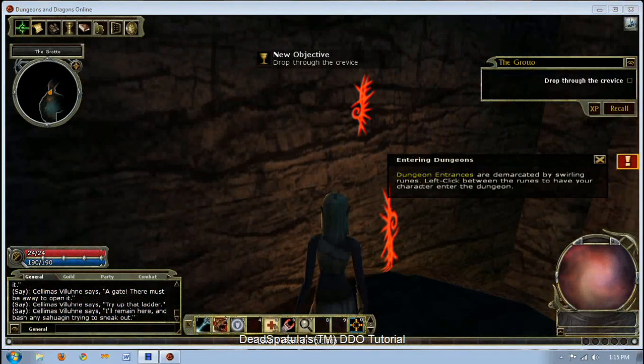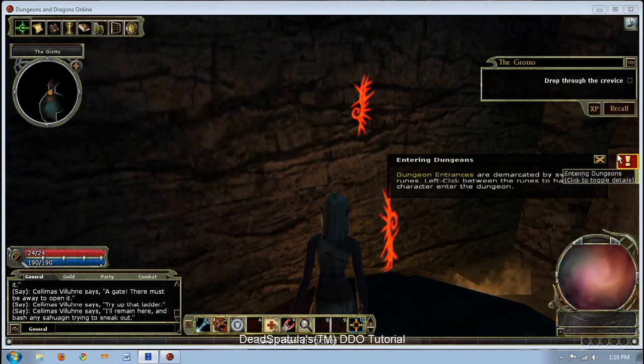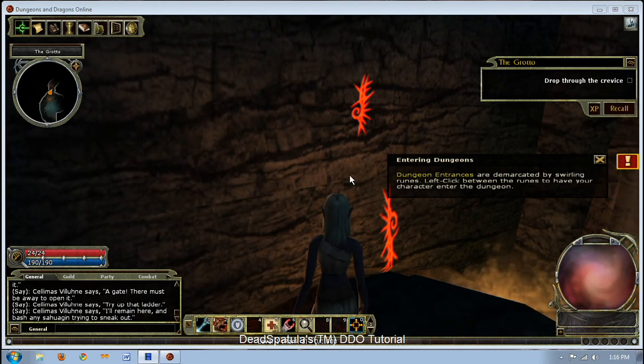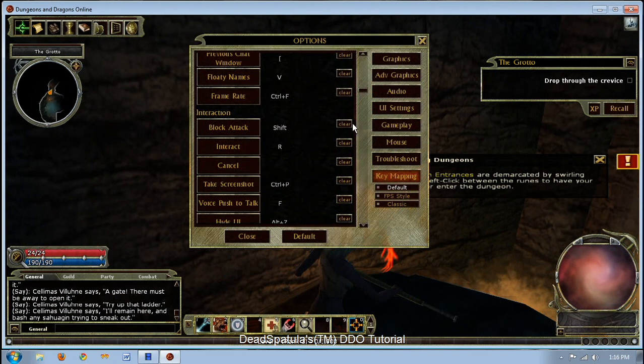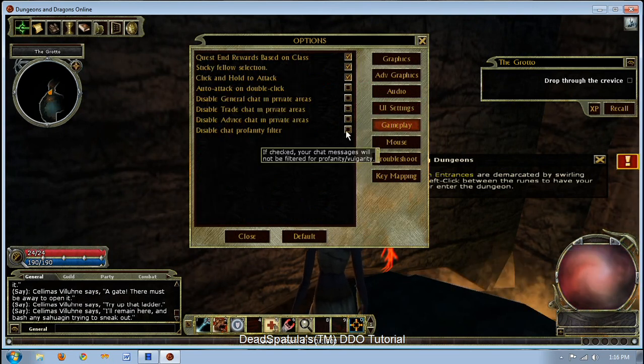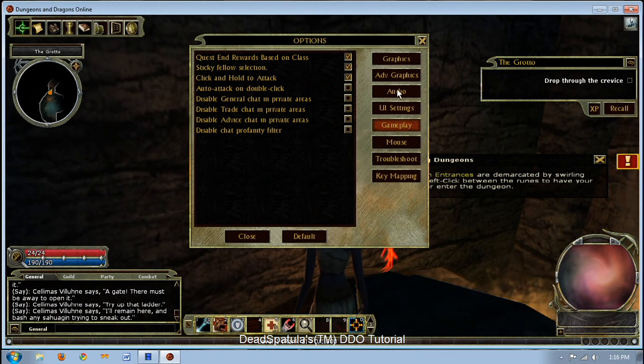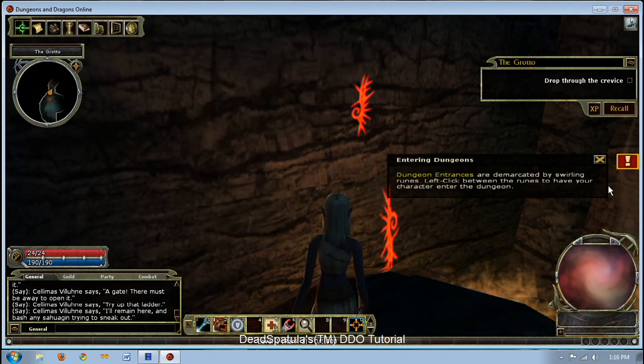One added thing: if you're new to MMOs or new specifically to DDO, these tips on screen can give you some help. There are about a thousand of them. If you ever want to get rid of them, you can go to your options menu, UI settings — it's up at the top — and select 'Don't show hints.' Also in that menu, you can disable the chat profanity filter. Look at all of these options, because they're all very useful and can provide you with good knowledge.